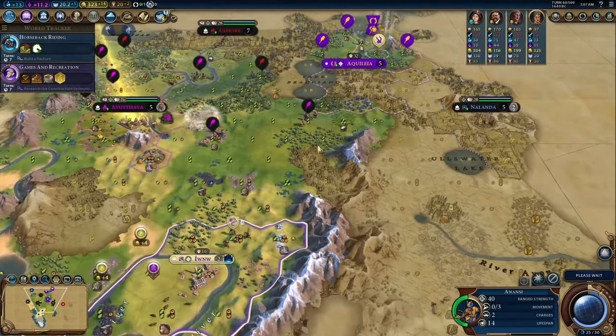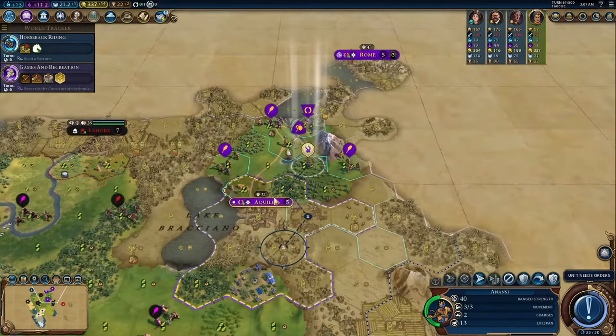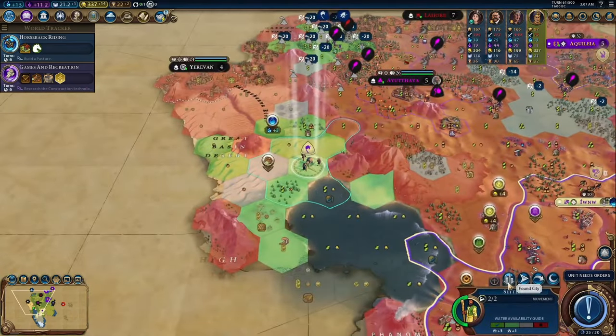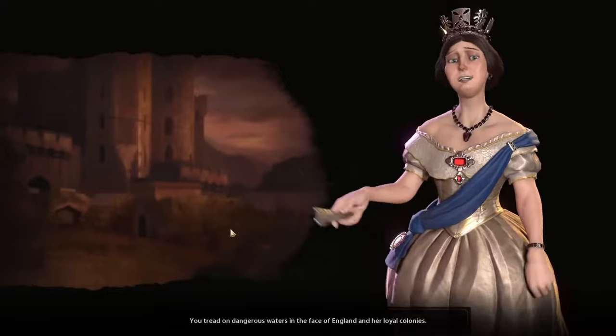It does synergize pretty well with Ramses' ability later. But it is not super flashy or something that's going to really change how you play the game to take advantage of.